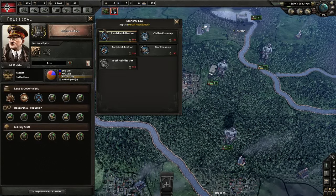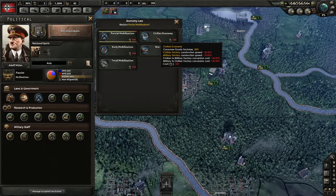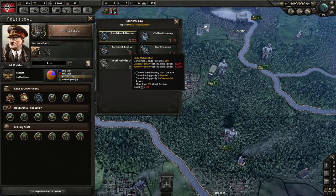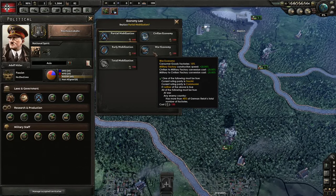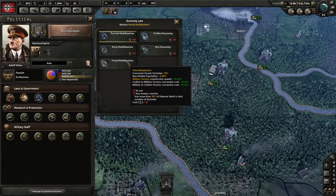Finally, we have the mobilization law. Germany starts with partial mobilization, meaning 20% of their civilian factories are being used for consumer goods, and it increases construction speed and conversion costs for factories. Civilian economy is the least mobilized, and strictly limits how many of your factories can be used for war-relevant production. Ideally, you always want to progress from civilian economy to early mobilization to partial mobilization up to war economy, which is kind of the sweet spot, where most of your consumer goods factories have been put toward the war effort. This greatly increases your construction speed. There may come a time that you have to go to total mobilization — this maxes your factory output, but also decreases your recruitable population by 3%, as you're having to send more men back from the front lines to man all these new factories.